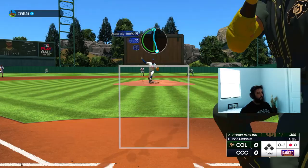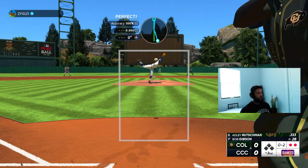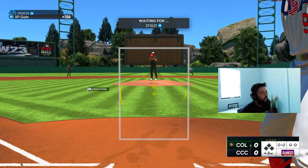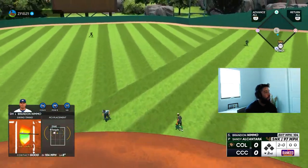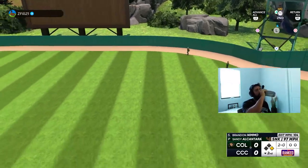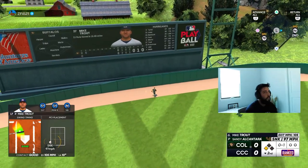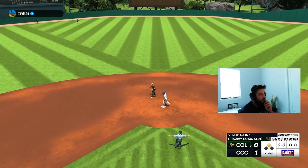One down, two down, got him — three up three down, good inning for us. Now we go hit — Brandon Nimmo leading us off. He shoots into a gap, good start to the inning! Trout — that's gonna be a double, at least. Yeah, easy double, let's go. Trading spots — one nothing lead, good start to this inning.